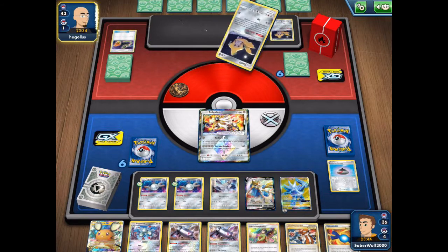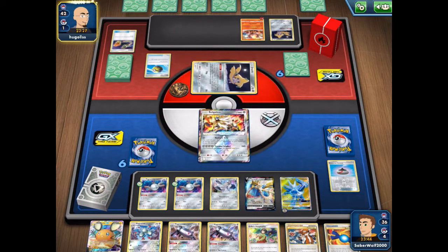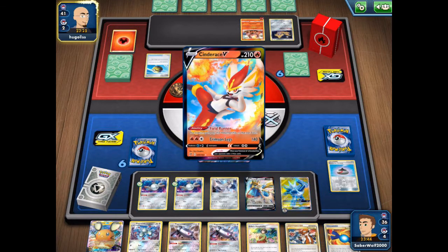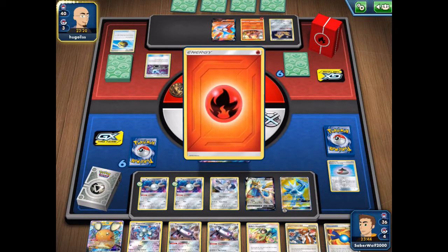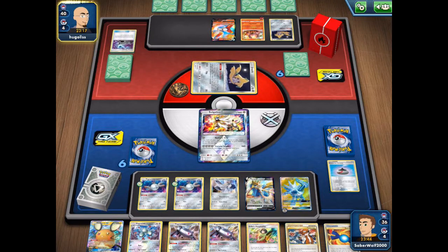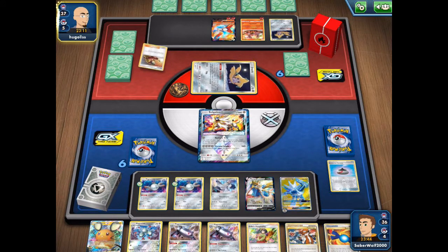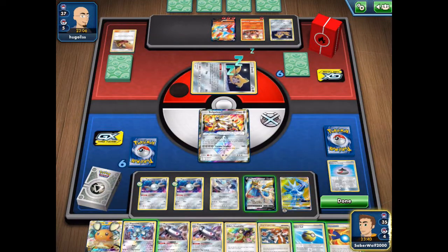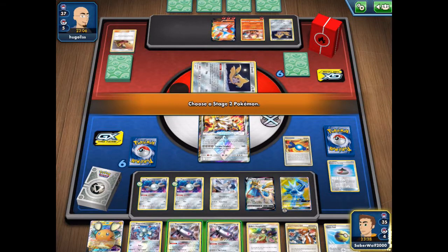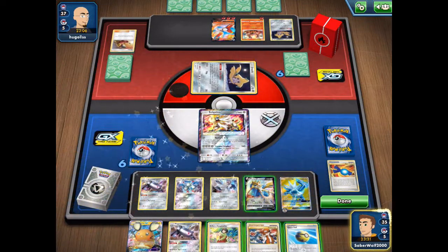Both of us are still in that setup process — it's like a battle of the mind, strategic setting up for both players. I know I've got to get the Magnezones out, start gathering energies, and get the right attacker up front. He knows he needs to start playing Welders. It looks like this is a Cinderace deck. His Volcanion plus-play when going second with three free fire energies is amazing, but it's my turn — let's get Magnezone and Magneton out.